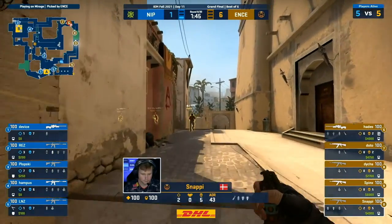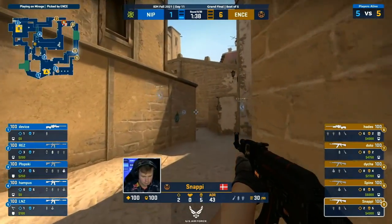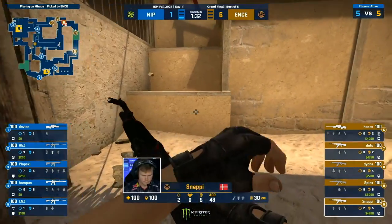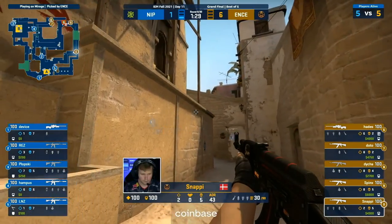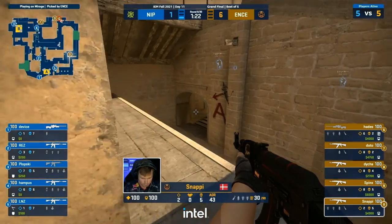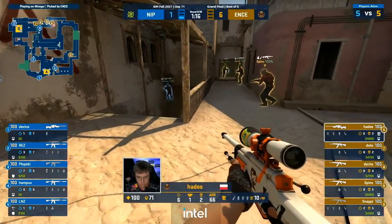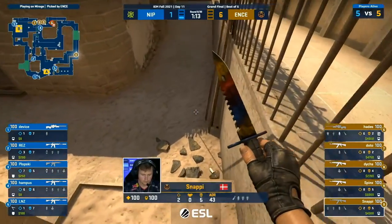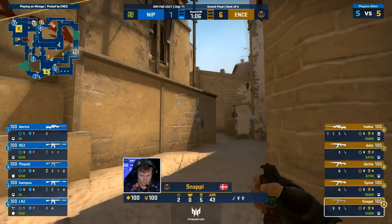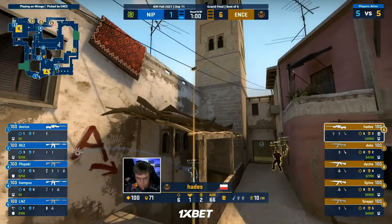Both teams looking with very comparable buys. That window smoke again — they're ready for NIP if they wanted to aggress here. Some passive stance taken from Hades. They're not searching him out early to find an opening kill. We'll keep our eyes on this util again because Snappy's been able to sell a fake. The reason it's more important now is because they've already done an A take with this same utility. So now when Snappy throws it out, they're going to be a little bit more skittish that it might be that A player. ENCE have four players up in the B apartments, and we've seen Snappy pull this one out before.